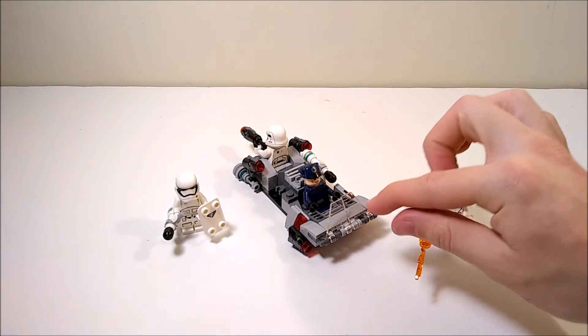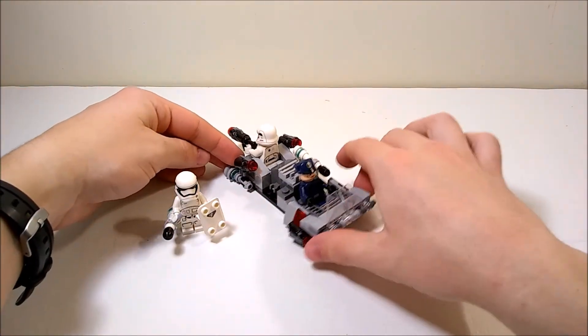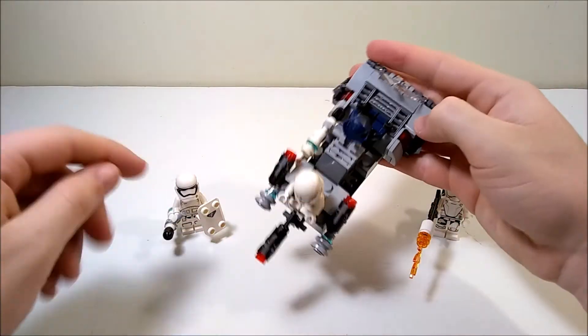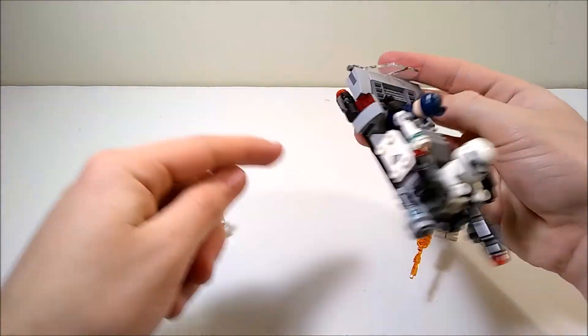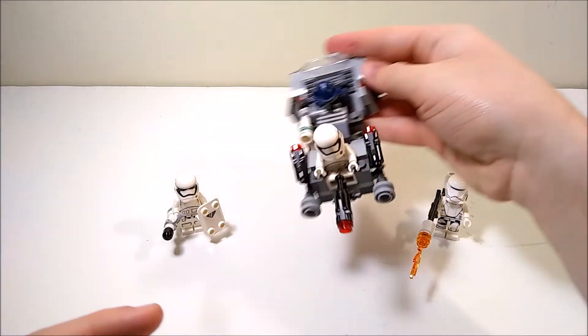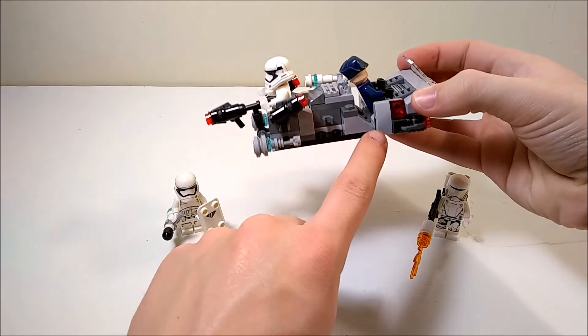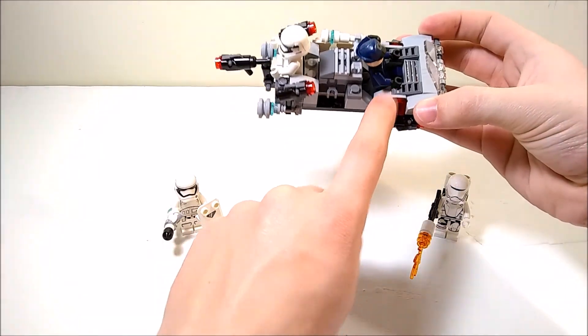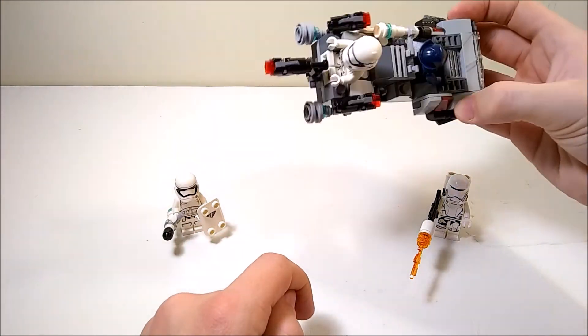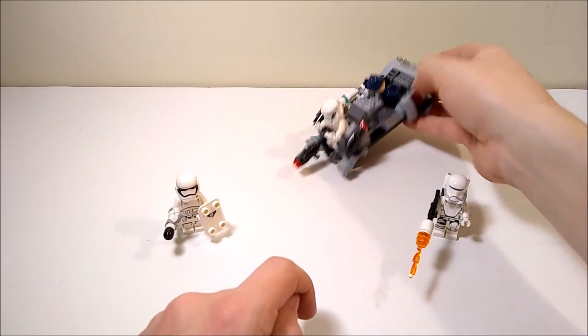There are also these clear windshield pieces. And on top of that, it comes with two more of the batons and two of the riot shields, which is really cool that they include that. And these little gray slope pieces — there are six of them in this one set, which is pretty impressive.